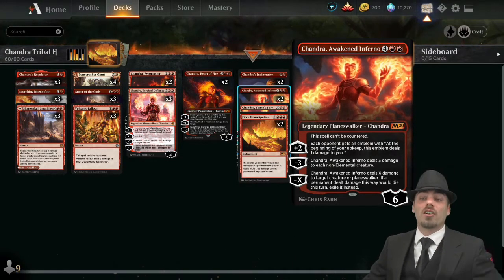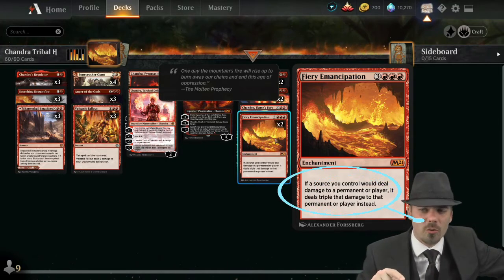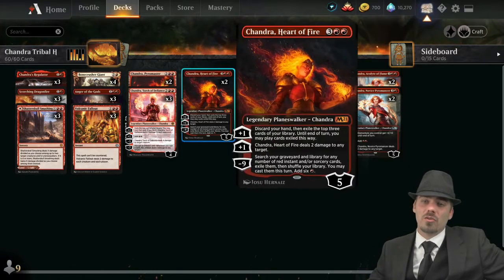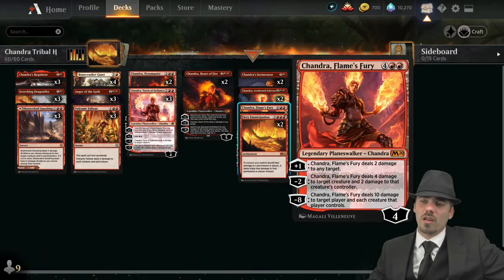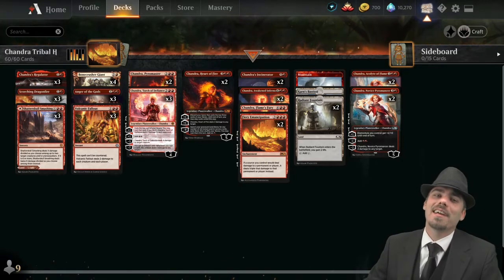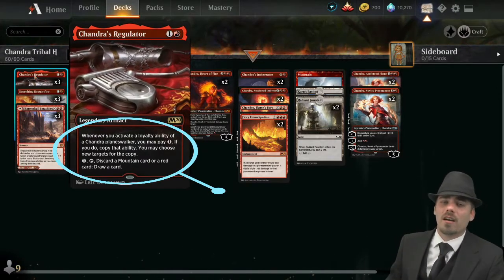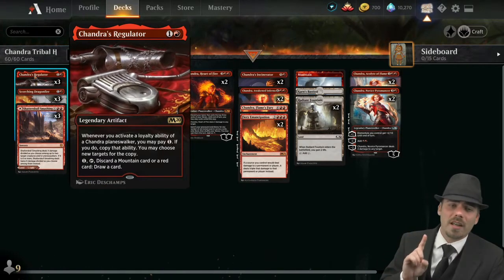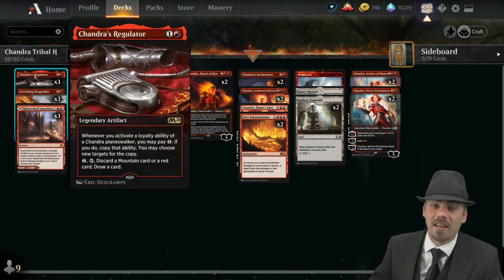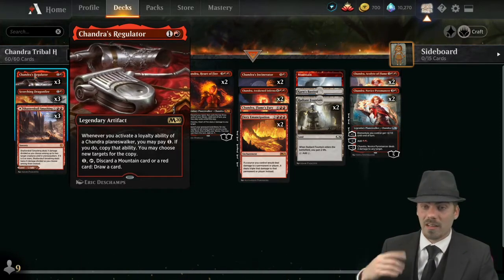All of these planeswalkers are supplemented by Fiery Emancipation. If a source you control would deal damage to a permanent or player, it deals triple that damage instead. When our planeswalkers are doing two damage to the opponent, that's six damage. But also, Chandra's Regulator: whenever you activate the loyalty ability of a Chandra planeswalker, you may pay one. If you do, copy that ability — you may choose new targets. Very, very powerful — doubling up on all those activations.